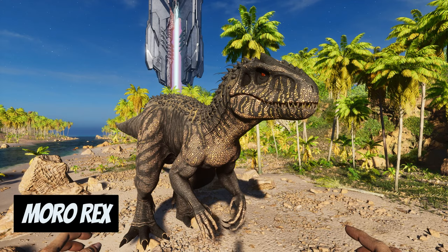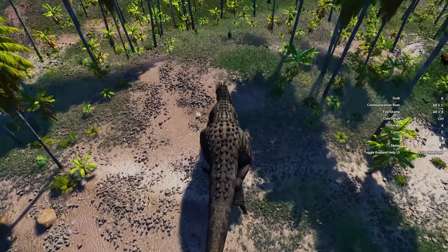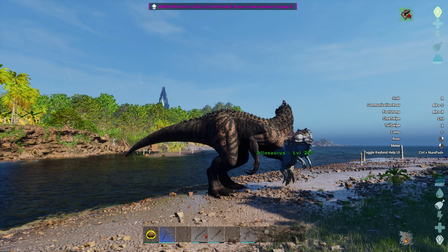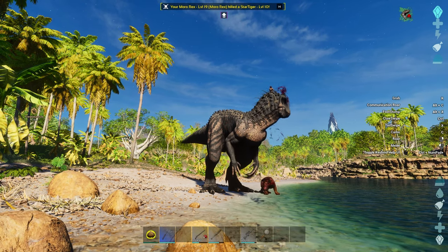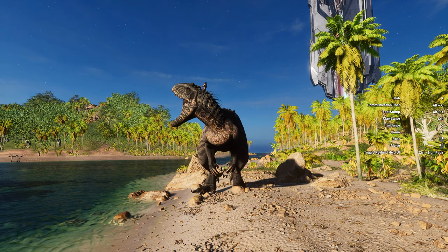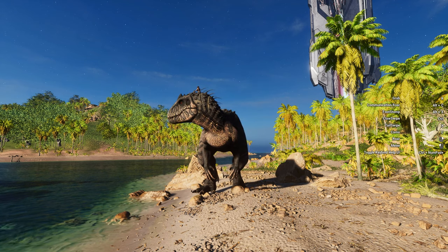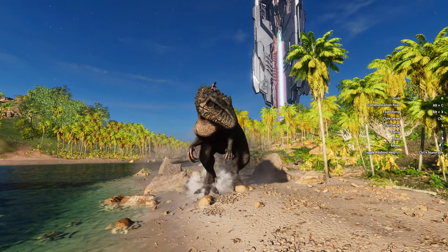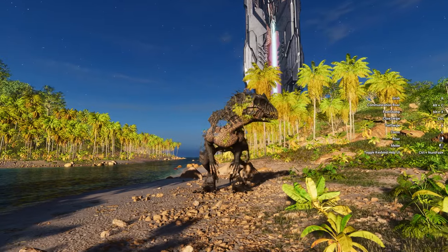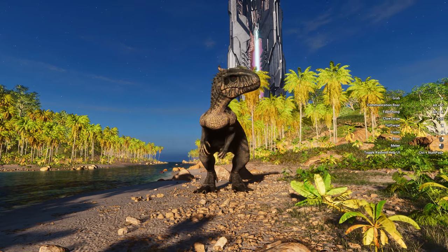Now the Rex is a whole new level of terrifying. It also moves faster than normal, but now it can pick up medium-sized creatures with its hands and carry them around, then casually bite their head off if it feels like it. It can also roar to buff nearby allies like a Yutyrannus, and befriend other Rexes in the wild by communicating with them. This is all in addition to its new claw, stomp, and tail swipe attacks that do devastating stun and bleed damage. Oh, and it can turn completely invisible — just vanish and then appear somewhere else. These are some of my favorite creatures on the list.